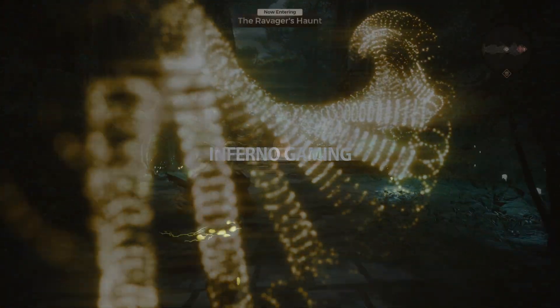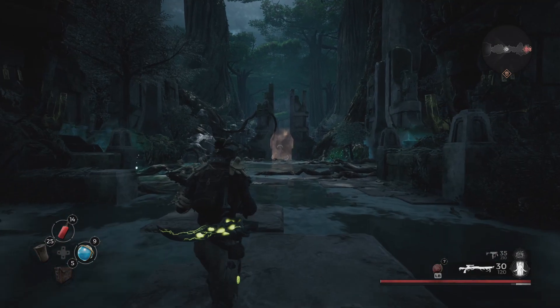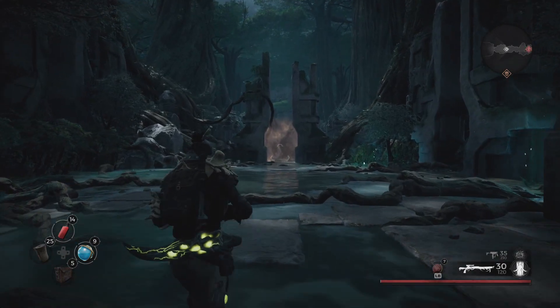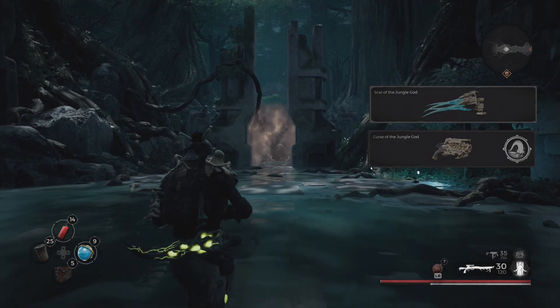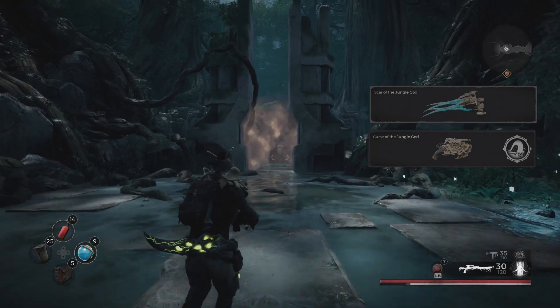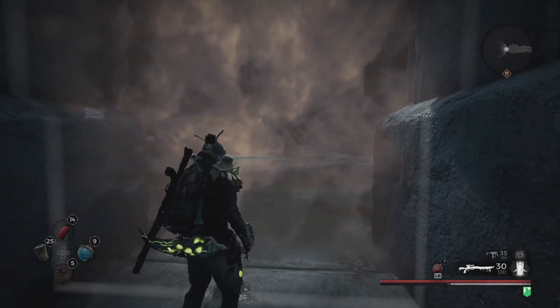Hey guys, Evil here. In this video I'm going to show you how you can get the Scar of the Jungle melee weapon and the Curse of the Jungle pistol in one playthrough, so you don't have to reroll your campaign. We can just get both items from the same boss in one go.